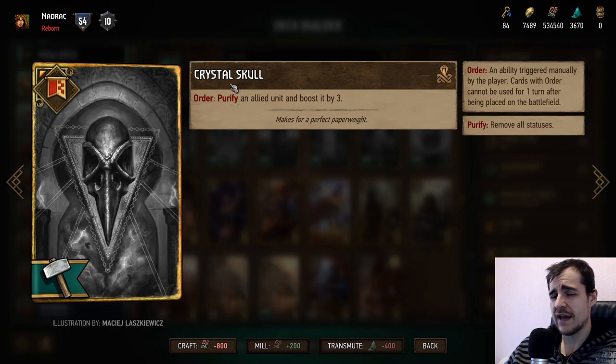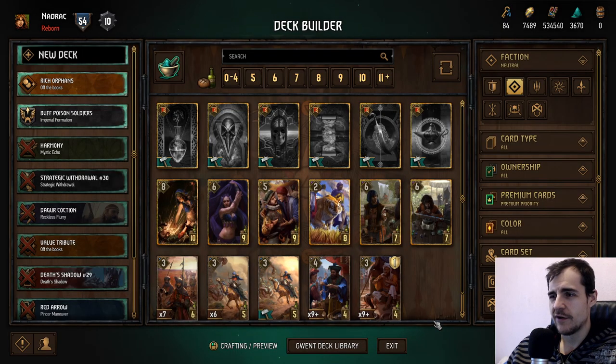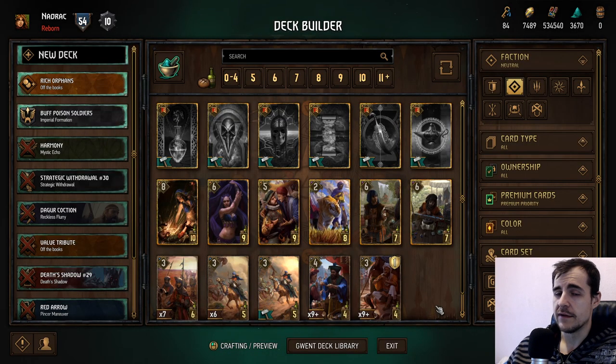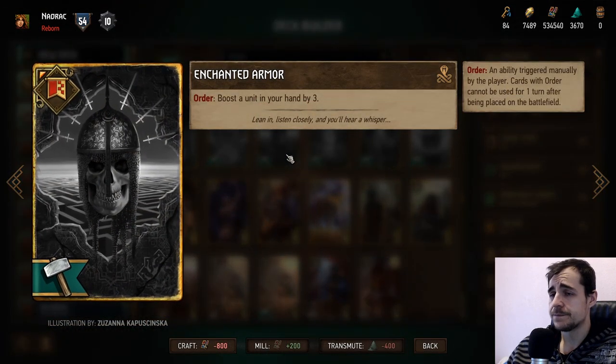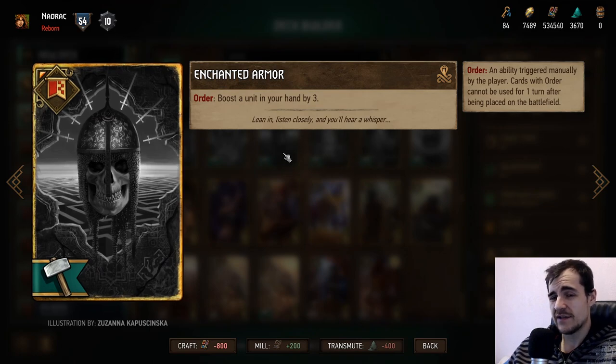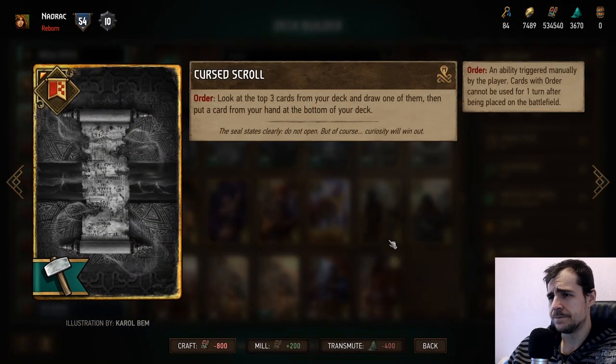Purify an allied unit and boost by three — purify is kind of worth two points but it's not as good as just having two points. This is a bad card, very situational. Boosting in your hand by three could be good in Scoia'tael or any boosting strategy — sometimes you can double the value of the boost so it could be a six. If you can win or even lose round one this is like a six-six value, so it's not a must-have but it's a playable card in Scoia'tael — maybe a three to four.